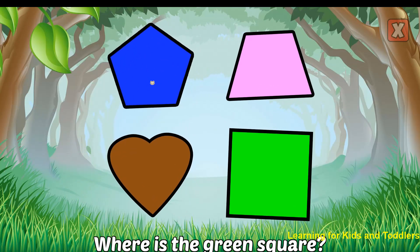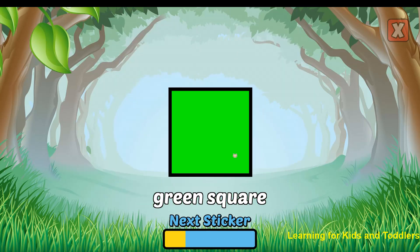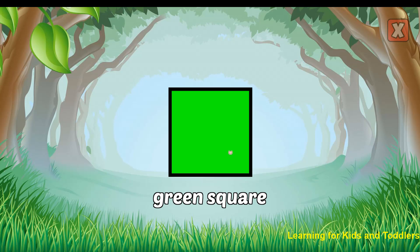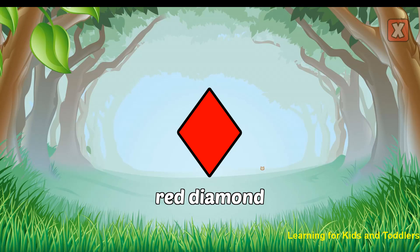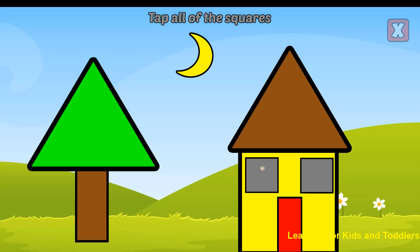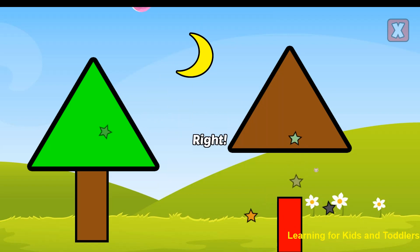Where is the green square? Nice! That's a green square. Where is the red diamond? Nice! That's a red diamond. Tap all of the squares. Square. Square. Square. Right!